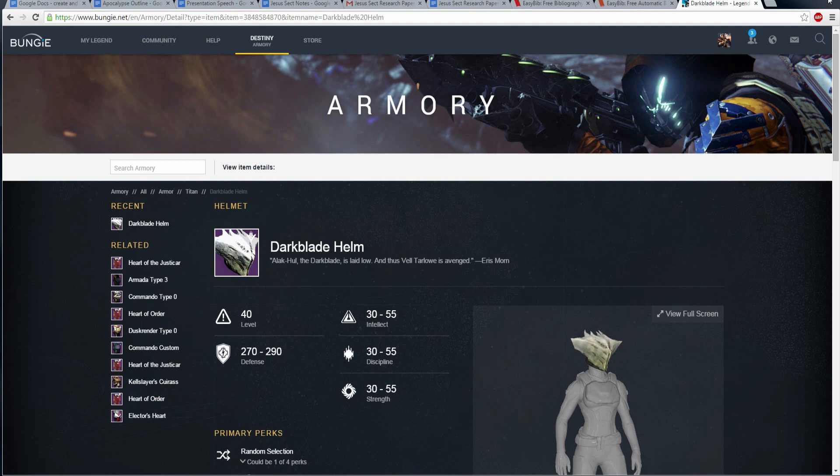Hey, what's up guys, it's Nausus the God here and today we've got another Destiny video. Today we're going to be taking a look at the Darkblade helm — a helmet that's going to be coming from the raid in The Taken King. The description reads: 'Alec Hull the Darkblade is laid low, and thus Vel Tarlow is avenged.' Eris Morn said that line.